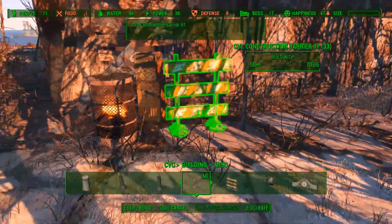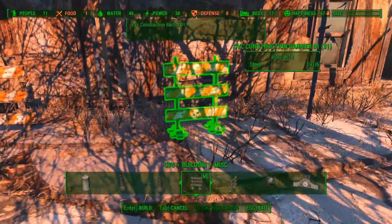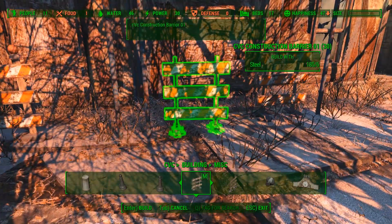Finally, I will also add some construction barriers. These also come with the CVC mod. They don't have collision, so you can walk right through them. But there are mods out there that do create static construction barriers.